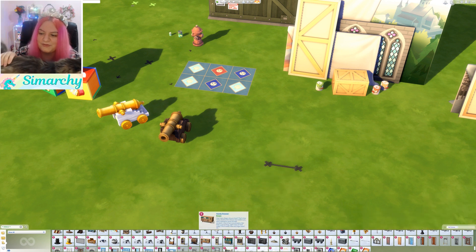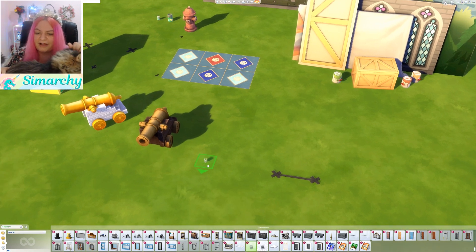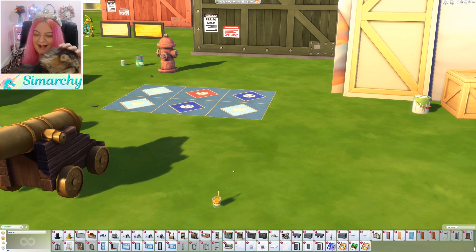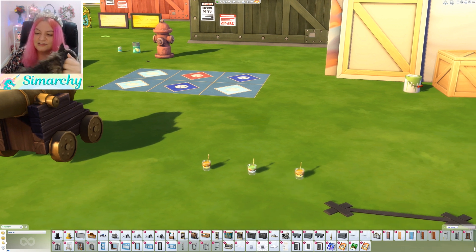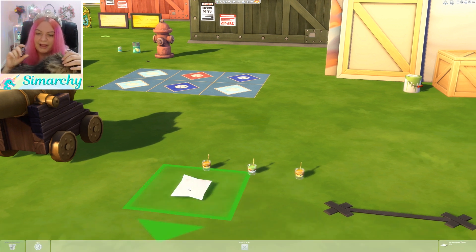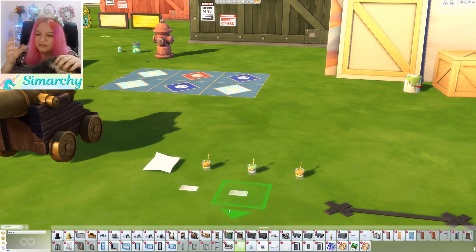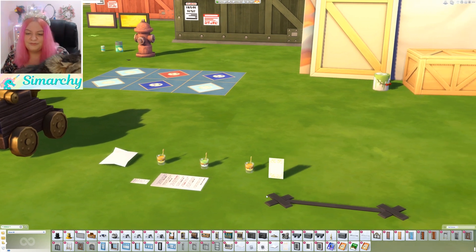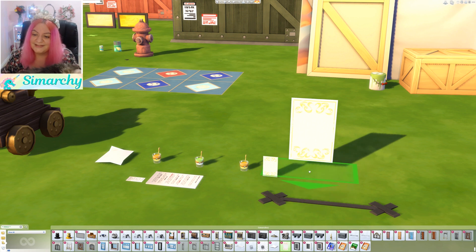I just really wanted to talk about these items because I think it's super cool that we have them. I slowed down the footage, by the way — that's why it's going so slow. These little drinks are so cute because normally when we pull out glass cups from Buy Debug they're empty, except for those ones that give you an interaction like making you more flirty. So it's nice to set these down and have the little straw and the drink in it — great for bars and table settings.